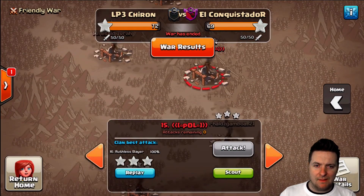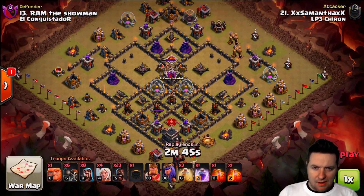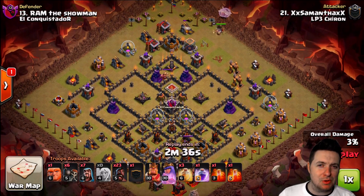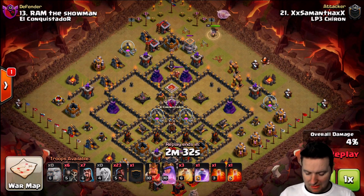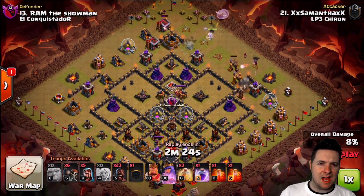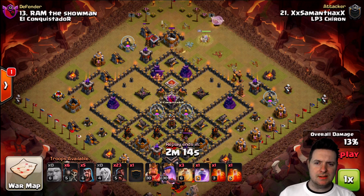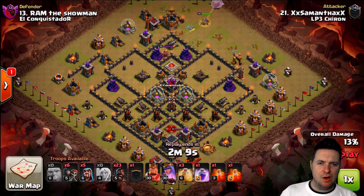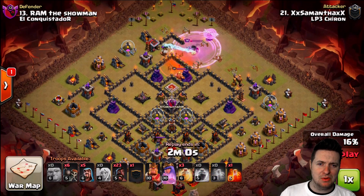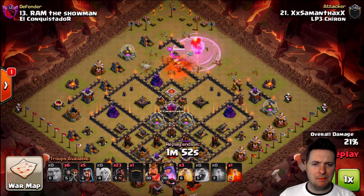Next we're going to look at number 13 here. What I really wanted to show you about this attack by Samantha was just the damage done before the hogs were released. We've got 23 hogs in this camp, and the queen is just going to go absolute kamikaze crazy on this entire base. We have a giant coming down for a distraction and tank, and a wizard to create that funnel for the queen to go exactly where Samantha wants — headed up towards that gold storage. The rage ability is dropped on those healers, pumping the queen up, and she still has her ability.